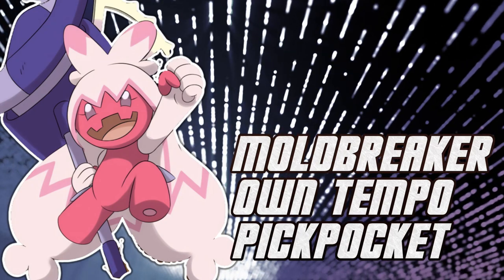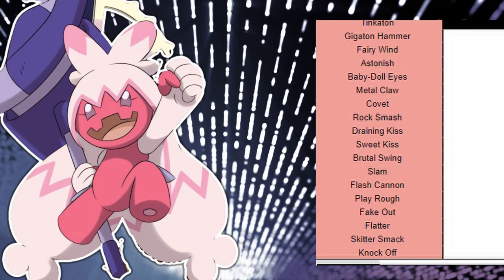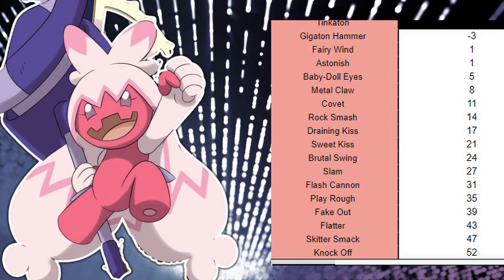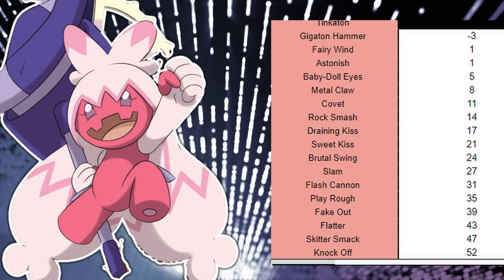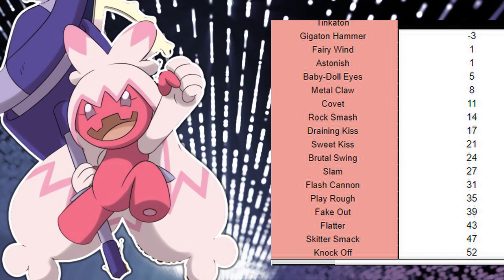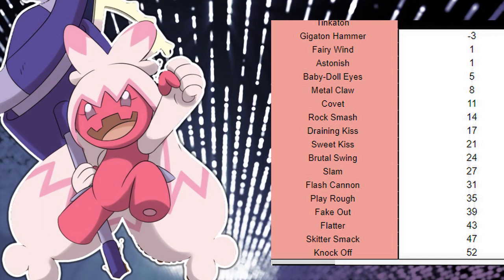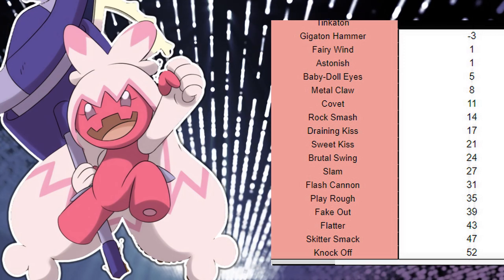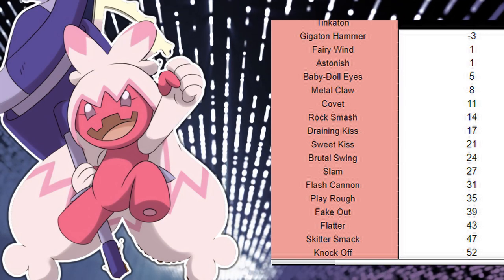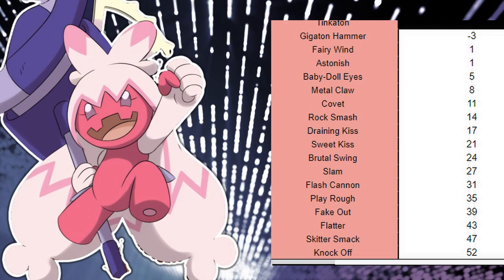So with that said, let's cover its movepool. When it comes to its level-up moves, it isn't as diverse as one would desire. It does get Gigaton Hammer, which will be its main offensive move. There's really no reason not to use that, along with Play Rough as its main Fairy STAB. It also gets great filler moves in Skitter Smack and Knock Off — Knock Off is probably the strongest filler we've got. It has a special movepool with Flash Cannon and Draining Kiss, but overall none of this deals with its main issue of resistances.